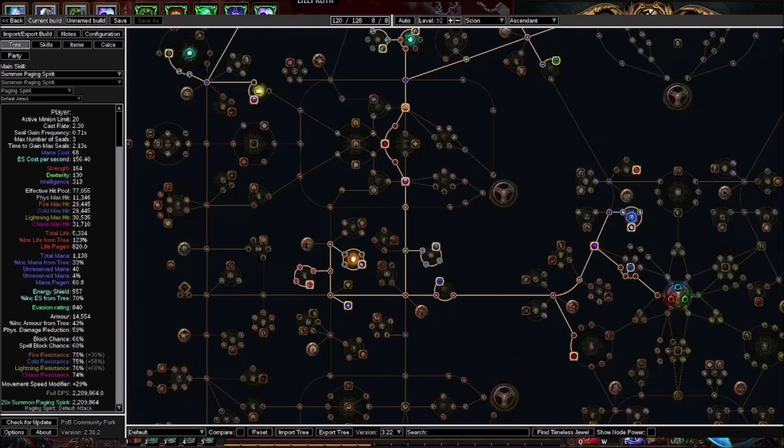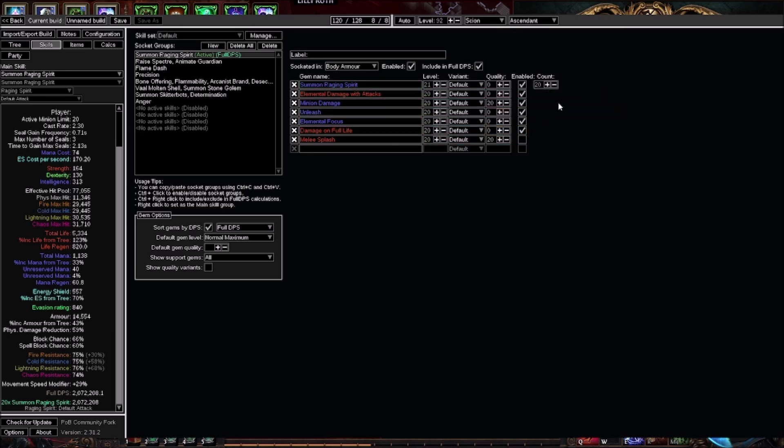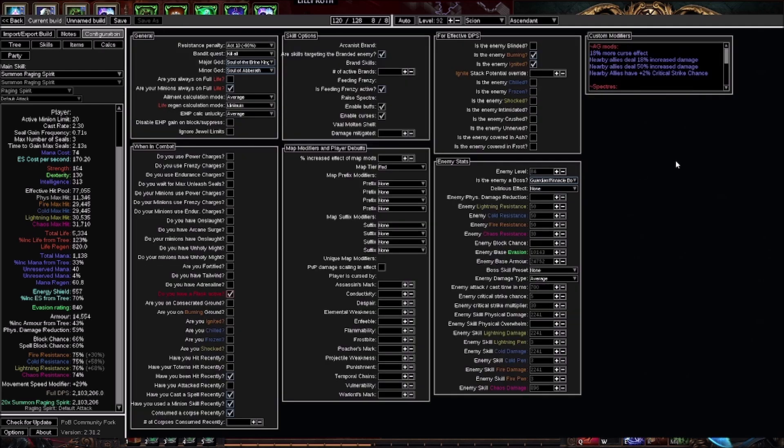Let's go into POB and look at some numbers. Here I'm showing what a six-link for single target would look like. For mapping you'd just swap out Damage on Full Life with Melee Splash, or swap out Elemental Damage with Attacks — either way is fine. The DPS is up to about 2 million now with 20 SRS active, and that's good enough for now at least until I switch over to Poison. I just remembered to include Brittle Ground from the Animate Guardian in the configuration — it actually didn't make much of a difference. In the custom modifiers I have my Animate Guardian mods: 18% more curse effect and 18% increased damage from Dying Breath, nearby allies deal 50% increased damage from Leercast, and Brittle Ground.